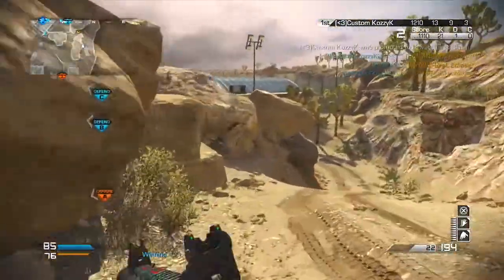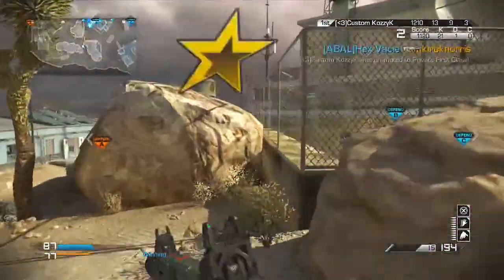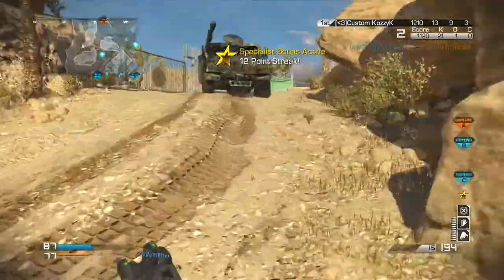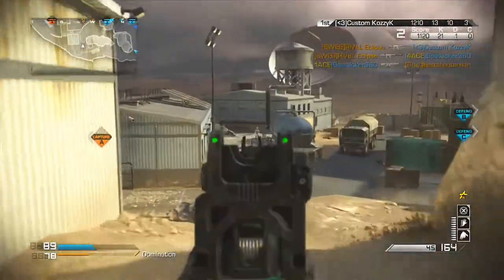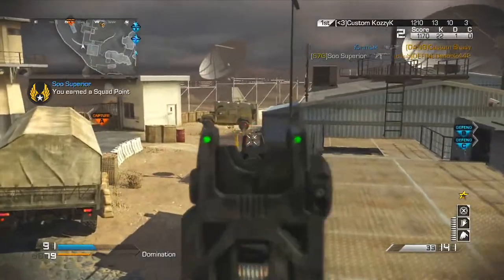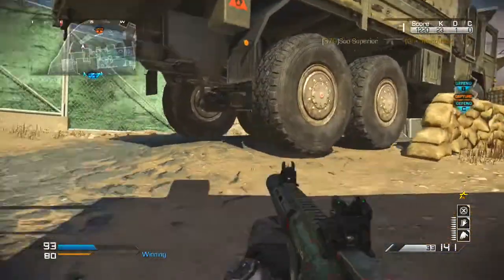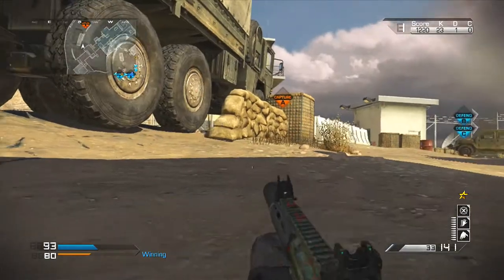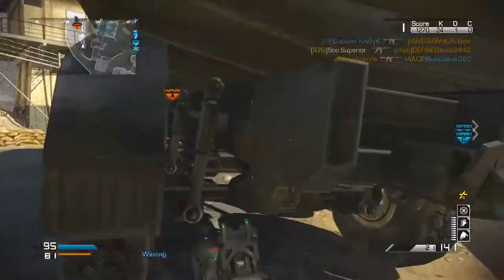As far as the Specialist Strike Package goes, the first thing I unlock is Scavenger at 3 points. Scavenger is necessary — you do not want to run out of ammo on a streak, that would be awful. Sleight of Hand is the next one, because it definitely helps you reload faster when you're up in their spawn. By the time you hit 6 kills, you're probably near a lot of enemies and you're going to need to reload. The 12th one I'm debating putting on is Deadeye.